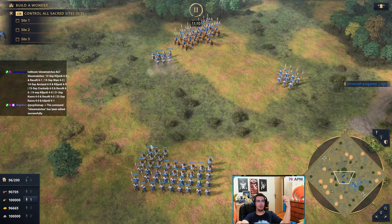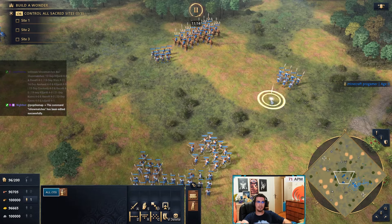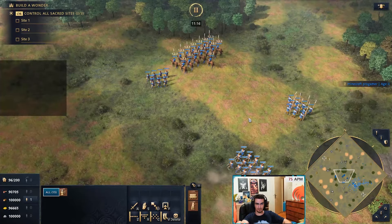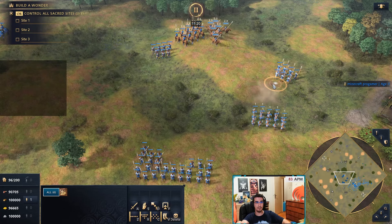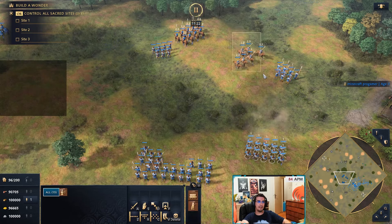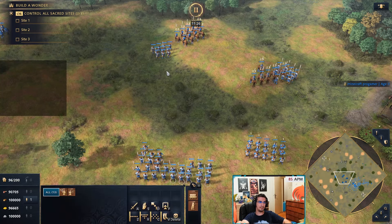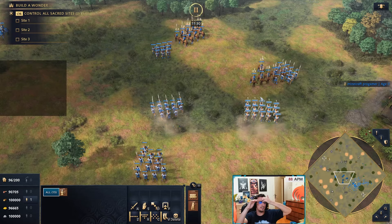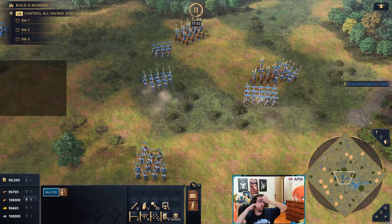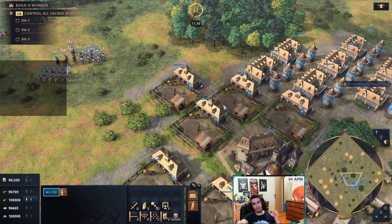Then you start producing archers. Once you're producing archers, the opponent will usually add archers too, because if they start adding horsemen they'll have too few to contest you. But some civs do make horsemen, then because they have horsemen plus spearmen against your horsemen plus archers, this player adds spears and that player adds archers — they kind of converge to the same point.